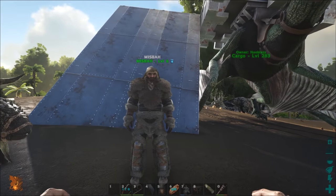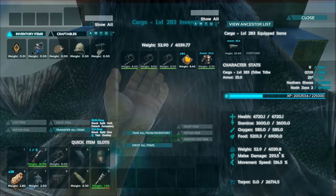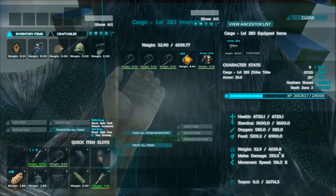The extra person is to ride the Ankylo and hit the metal when they come to it. On the Quetzal you want to spec as much weight as you can, because it's this that will be carrying all the metal weight.